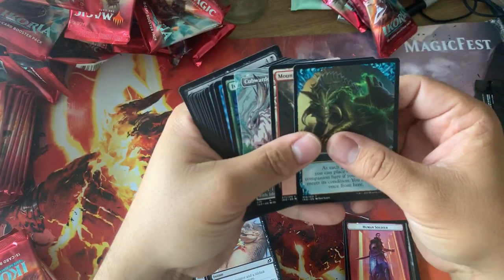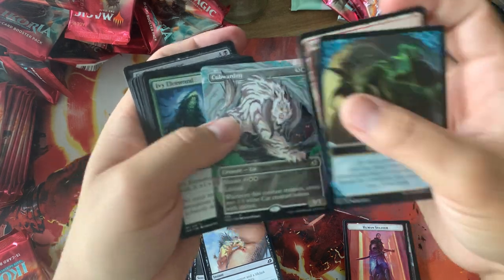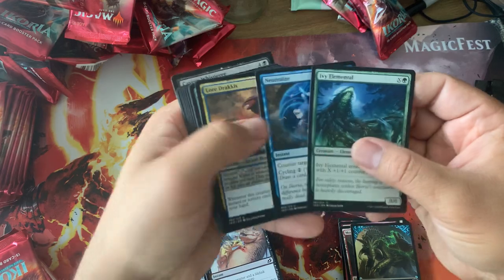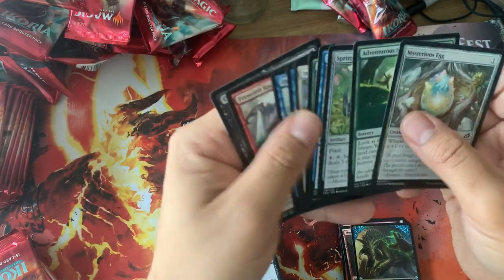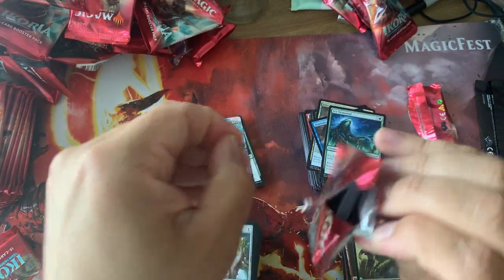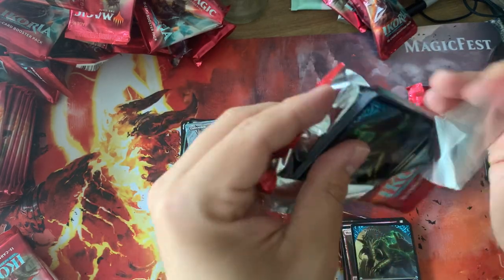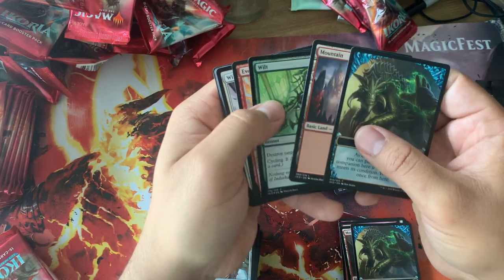We've opened three Mythics. Let's see if we get any more. Ooh, Cub Warden, Alternate Art. That's not the best one to open, but it's a good limited card — creates more creatures that you can mutate onto. I definitely first-picked that in draft.